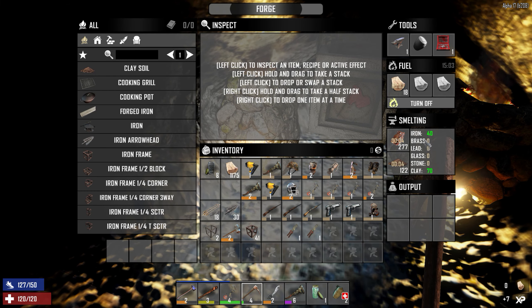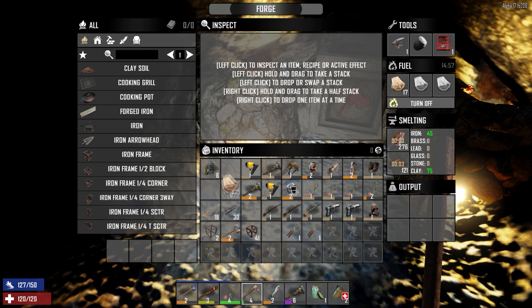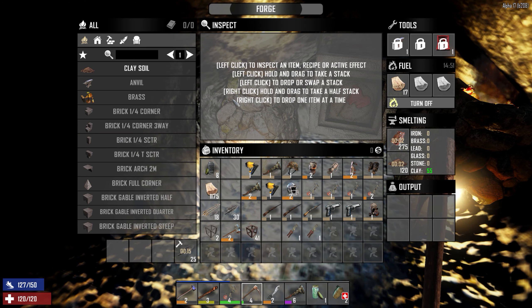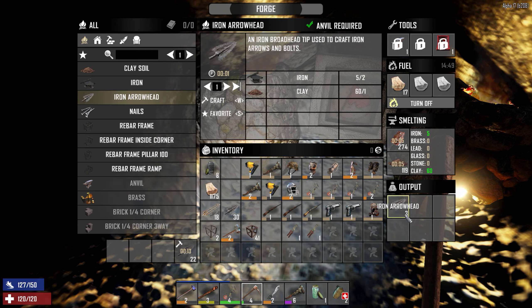On the other one, I'm using it to get our iron materials. I'm putting in clay and iron right now. Start cranking out some iron materials. In fact, I started making some iron arrowheads because I'm running a little bit low on iron arrows. Let me make a few more here. We're going to craft ourselves a bunch of arrows. My inventory is pretty full.